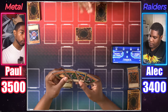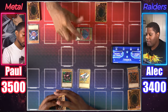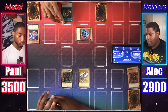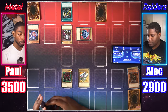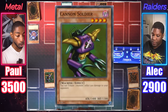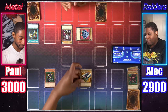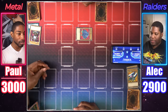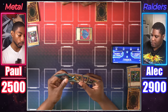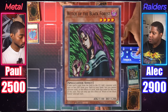I'll normal summon my Ground Attacker Bugroth, who's 1,500, and attack. You attacked the Prevent Rat with 2,000 defense — 500 damage. I'll activate Germ Infection and equip it to Ryukishin Power, normal summon Koji Kosi, and end my turn. Draw for turn — standby phase, my Ryukishin gets decreased. I will normal summon Cannon Soldier. I'll activate Cannon Soldier's effect and tribute Ryukishin to deal 500. Bugroth attacks Koji Kosi, then I'll activate Cannon Soldier's effect again to tribute himself and deal 500.